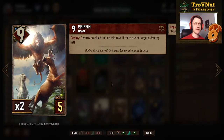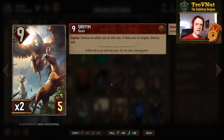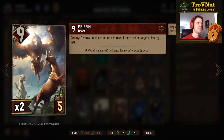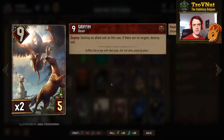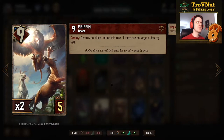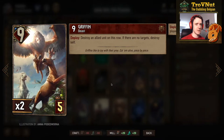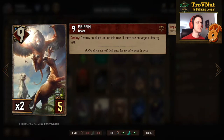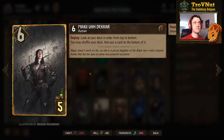We have a double Griffin — 9 power for 5 provisions, but you need to destroy an allied unit on the same row to play it. If you don't have a target to destroy, the Griffin will destroy itself. So you need to be careful to have at least something small available for the Griffin to take out, because that magnificent beast needs a bit of food to be played.